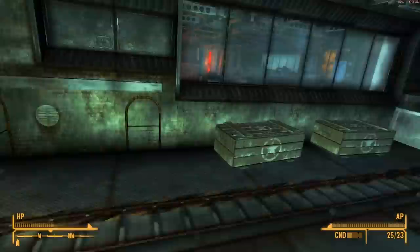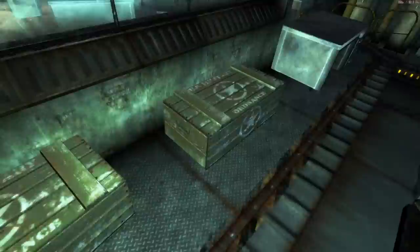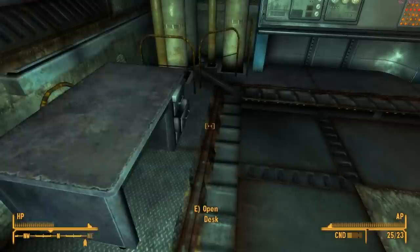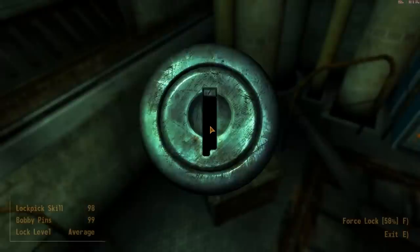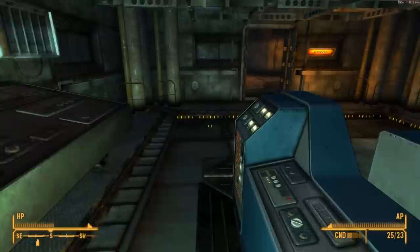Military crate — need that doctor's bag, thank you. Plasma grenades, awesome! Pre-war money, electron charge packs. I think we've looted this entire facility now. There's only one way out and it's this way. Scout armor on this guy too — yep, that's the way out.